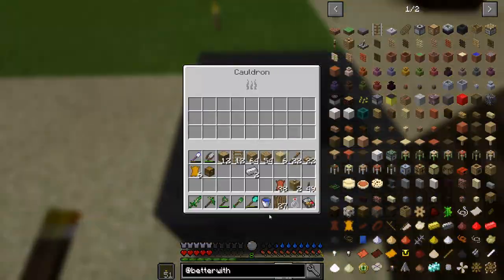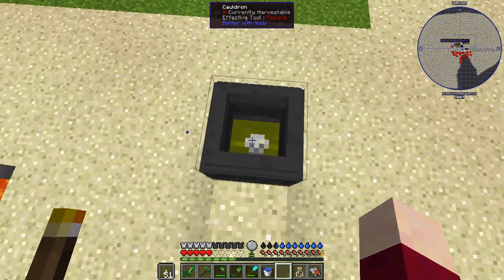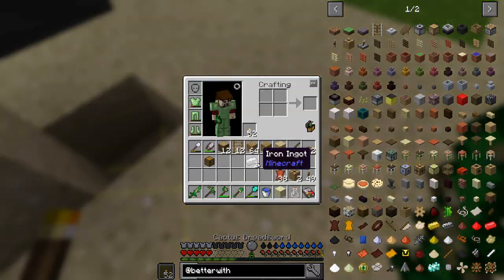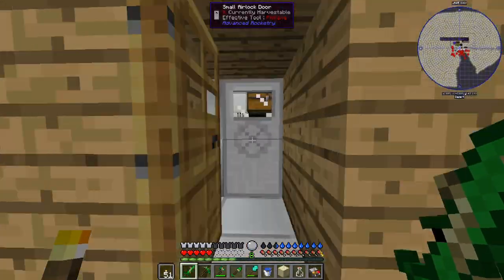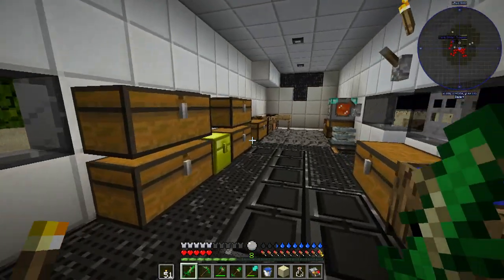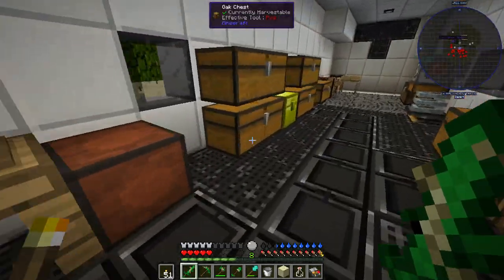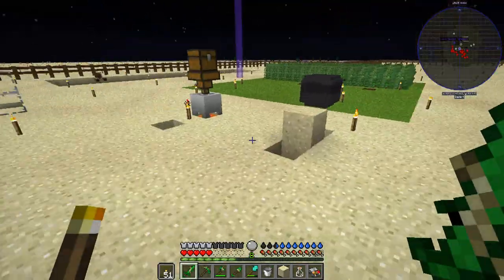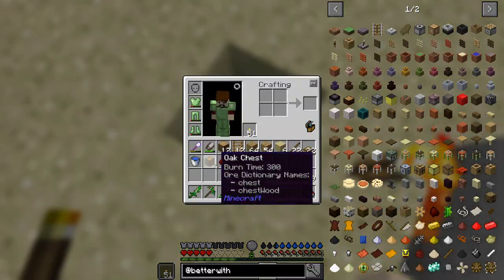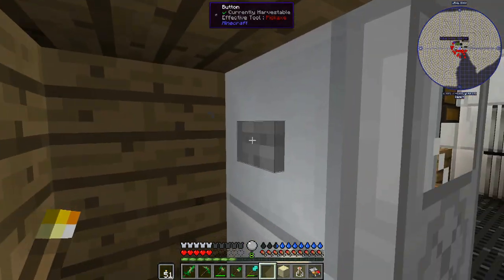Let's put the leather and the bark in. It's not doing anything — we may actually need a fire source. Let's grab a bucket, get some lava out of here, drop that in there, then right-click on that with redstone to get a nether rack.